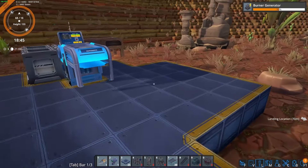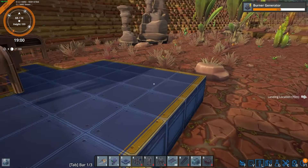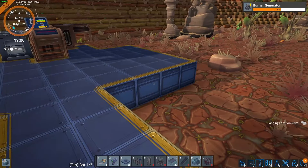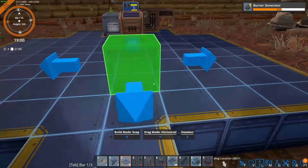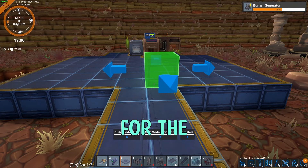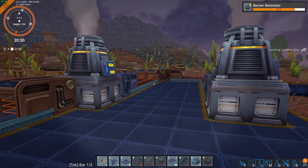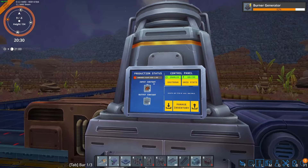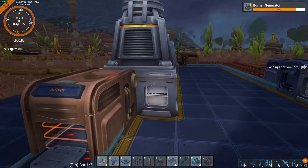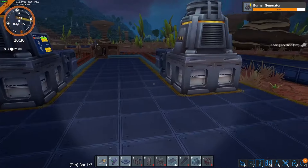We're going to want two on this one and two here, and then another four over there as well, so we'll craft eight loaders altogether. We'll probably need some more resources which I've got smelting over here. For conveyor belts, we're probably going to need about 20 to do these two lines, and the same over there as well - 40 should be enough. We'll need a couple of the slope ones as well. Let's go ahead and craft 20 conveyor belts and the loaders, then pop them in our hotbar.